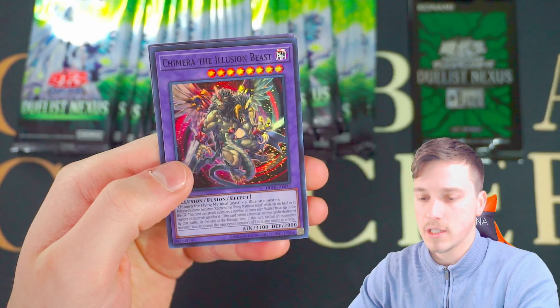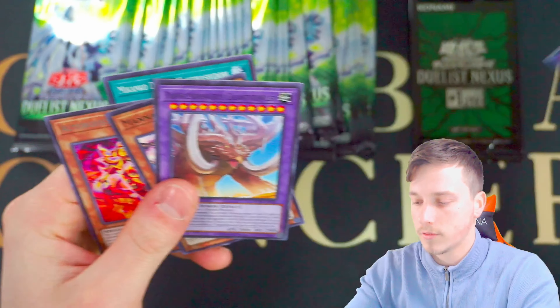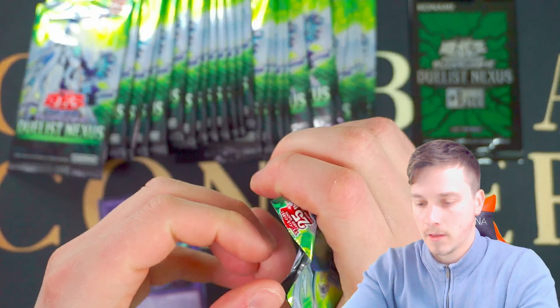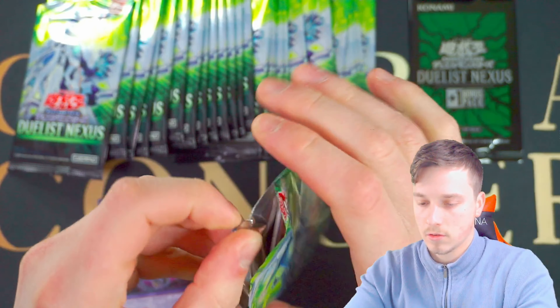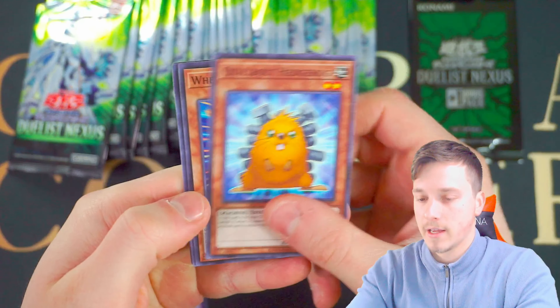There are different rarities for this set. Chimera the Illusion Beast, 3100 attack — that's our first foil, very sweet! Let me know in the comments, guys, what cards are the best ones to pull out of here.